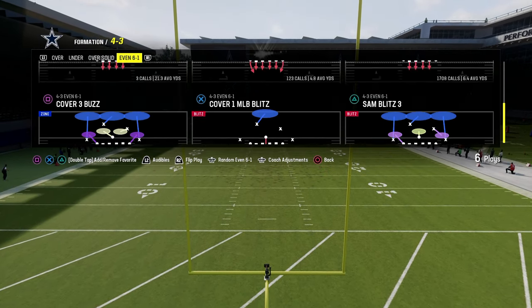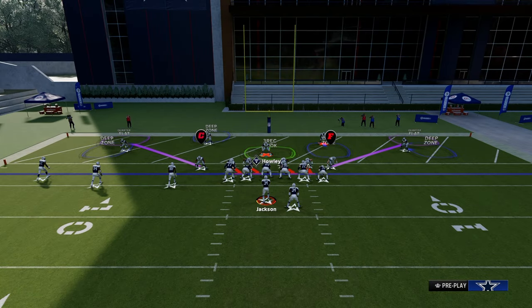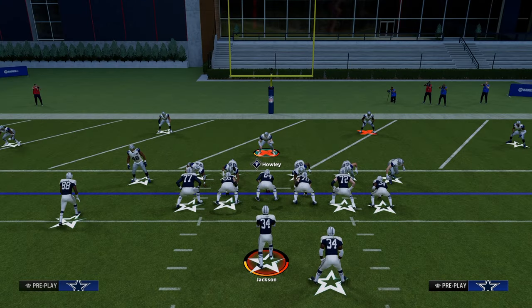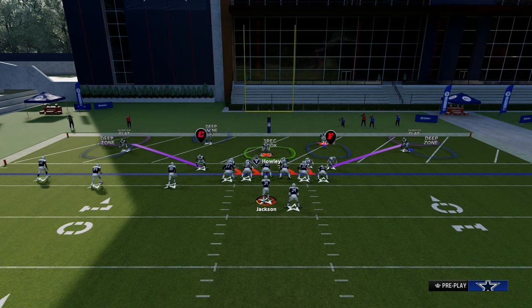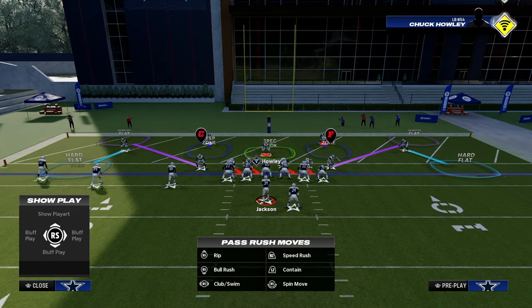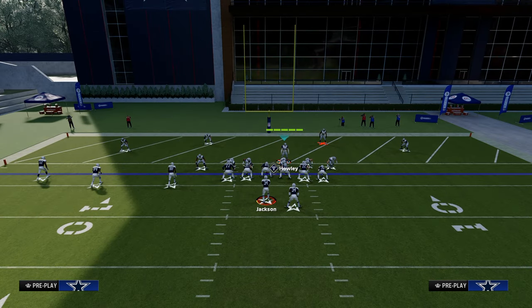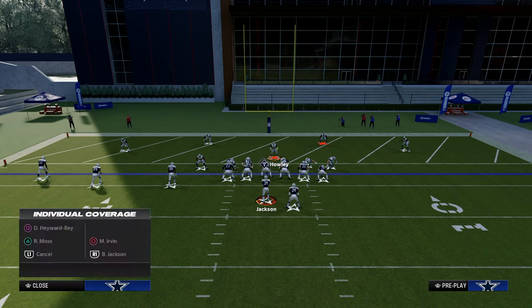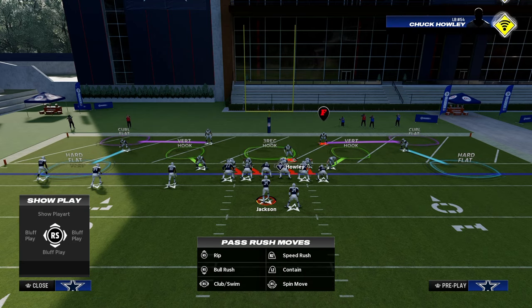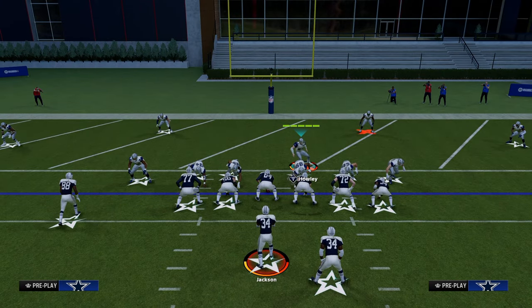We're going to be coming out in this cover four quarters defense, and from here we're able to get to some really nice defensive concepts with just a couple of adjustments. What I like to do is drop both outside corners into hard flats — that helps stop a lot of screens. We're going to drop both safeties into purples and shade outside. Then we drop the linebackers into vert hook. I also like to either leave the crash as-is to shoot down the A-gap on shotgun runs, or crash them out or in.